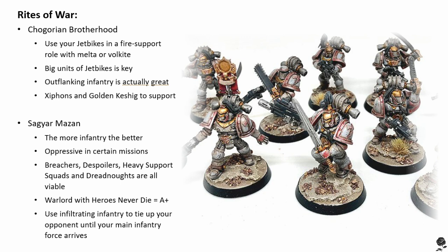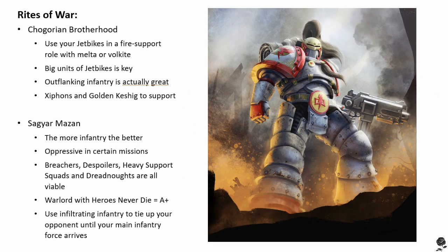Giving all infantry Feel No Pain 5-plus is fantastic — it's essentially like giving every infantry unit a free Apothecary, except better, because your Feel No Pain can't be taken away by your Apothecary getting sniped off the board by precision shots. To get the most value out of this bonus Feel No Pain, you're going to want long-range firepower to pick off enemy units with strength 8 or higher weaponry, because when it doubles out your toughness — instant death — you can't take Feel No Pain saves. The Sagia Marzen rite of war has zero problems with you taking Recon squads and Heavy Support squads, who are better than their non-White Scars counterparts with Feel No Pain and the Koresh special rule.